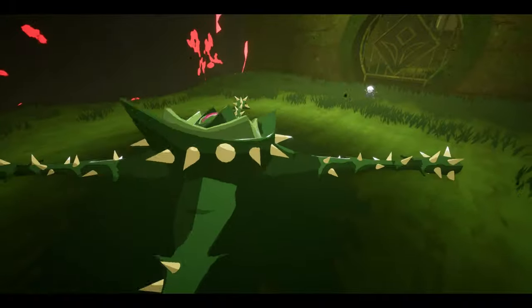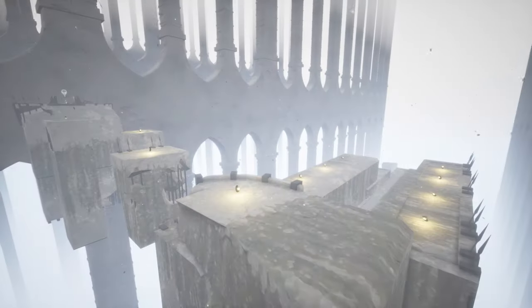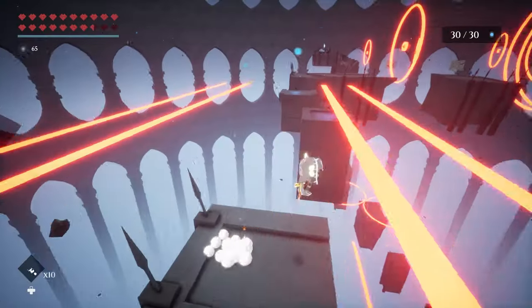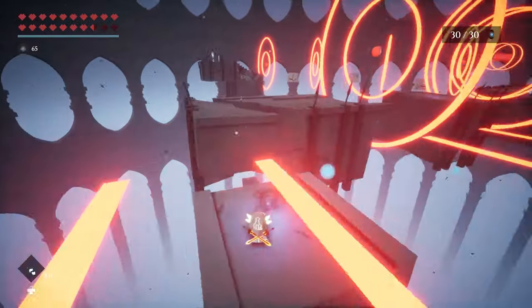As entertaining as Blue Fire's enemies are, the optional challenge rooms — called voids — steal the spotlight. Similar to Super Mario Sunshine's secret levels or A Hat in Time's rifts, voids test your platforming skills in the best possible way. Each void presents a new trial to overcome, and makes you feel like a platforming paragon for beating them.